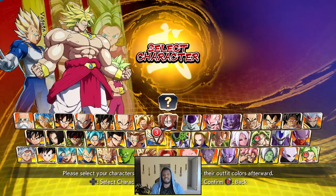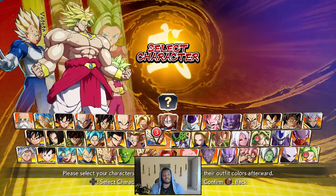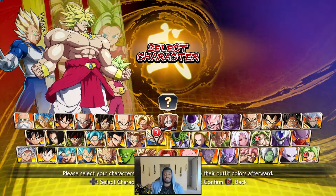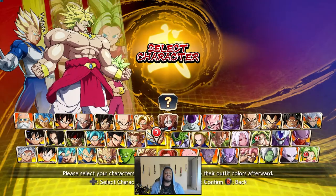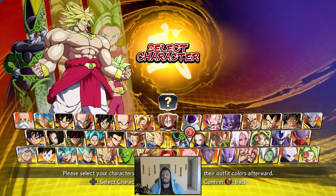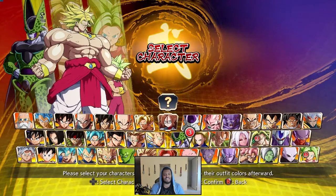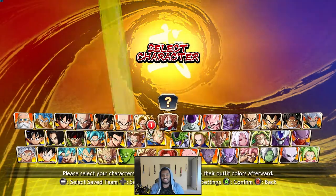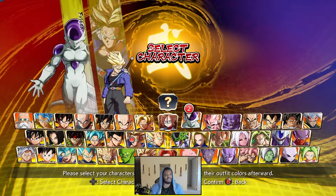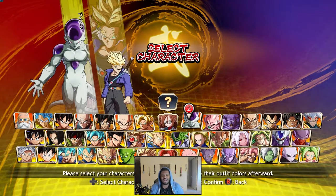Characters that also maximize her combo enders are important, because some routes eat up hit stun decay a ton. Sometimes you don't want to spend advantage, which is why characters like Baby work well — they bring you to ground level so you can get that grounded DR into the stomp for maximum cash-out combos. You also want to look for assists that enable her lariat in neutral and layer well — take it to training mode and find what gives maximum blockstun off that approach.